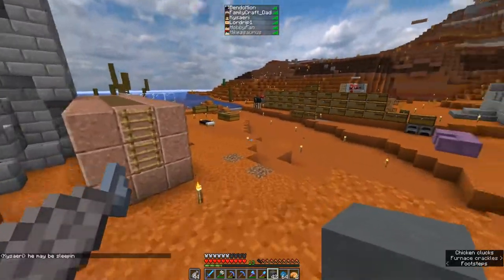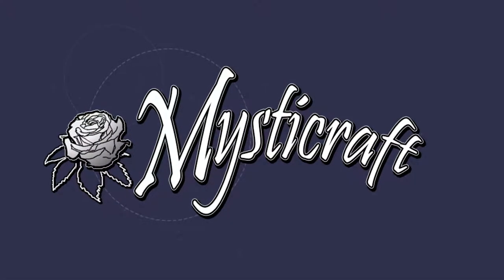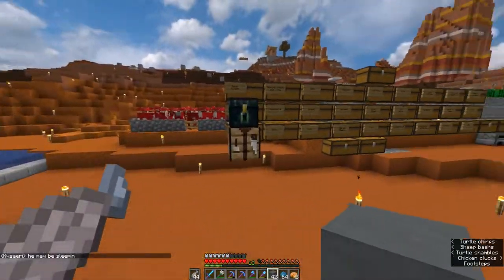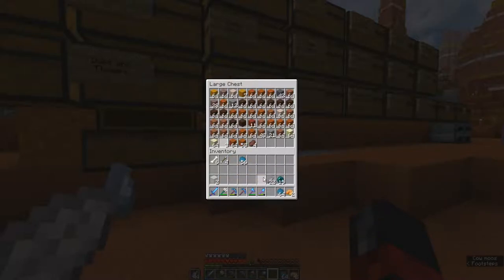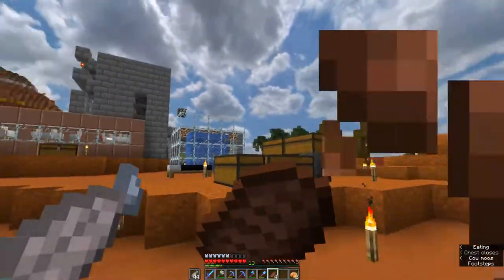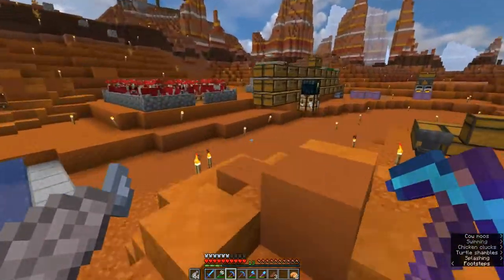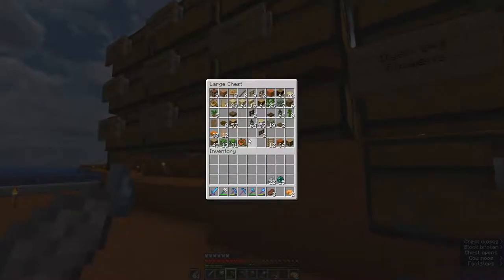Alrighty, ladies and gentlemen, welcome back to another episode of Mysticraft. In today's episode, what I want to do is try and get a store set up, because we have our store in the shopping district but it's not doing too well, to be honest. I am in desperate need to get diamonds, and I know there are a few businesses around that are doing well, but the store I have isn't doing too well. But I've got an idea that might do well, and what I need for that is some blocks.